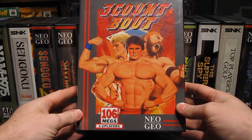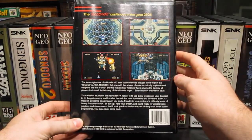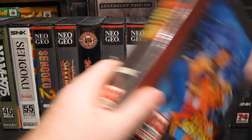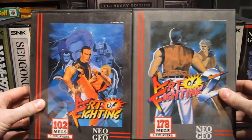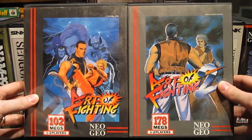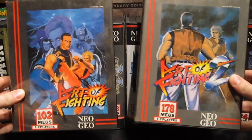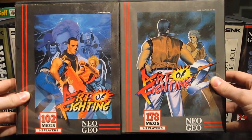Three Count Bout — this is a wrestling game. Alpha Mission, a vertical scrolling shooter. I talked about Art of Fighting 3 on my MVS video; I've got here Art of Fighting 1 and Art of Fighting 2. Three is by far the superior game of the series, but the first two games do have some cool ideas. They try to be a bit more realistic and the character sprites are huge on the screen — a lot bigger than in other fighting games. What I do like about these games that was missing in the third game is that your character's face gets bloody and swollen if you get your ass kicked.